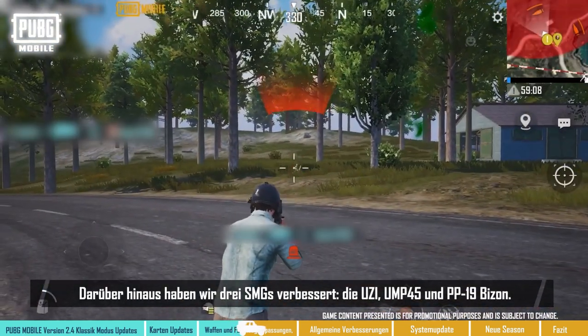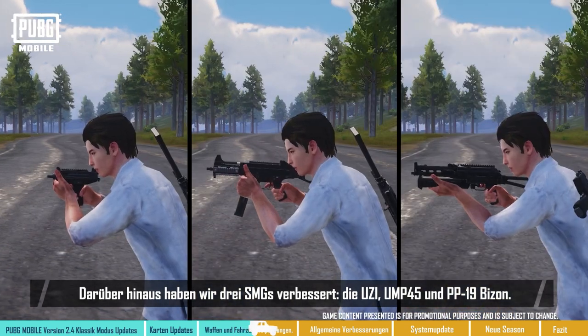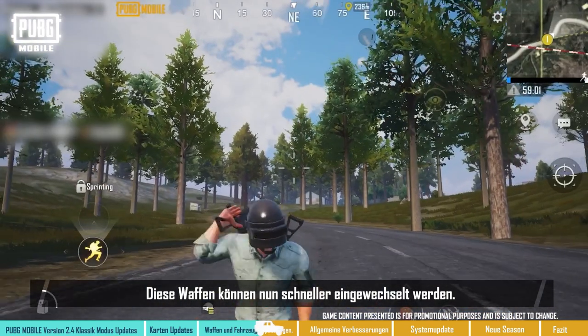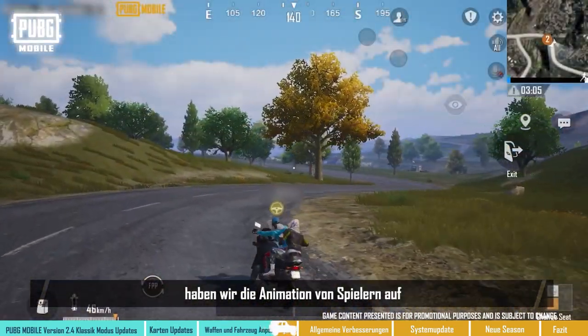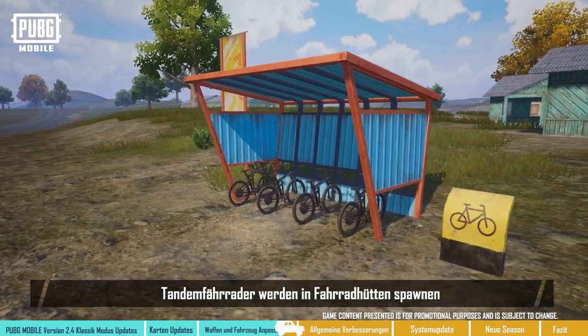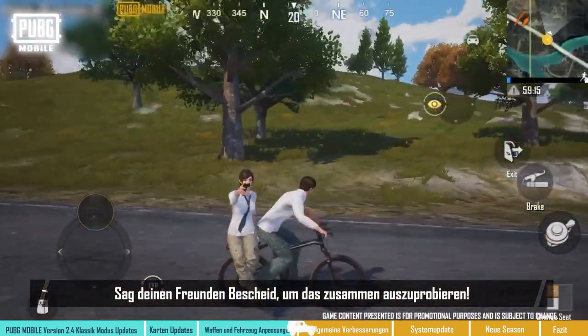Furthermore, we've also improved three SMGs: the Uzi, Ump-45, and PB-19 FIZON. It's now faster to switch into any of these three weapons. As for vehicles, we've improved the animation of players on motorcycles. Two-seat bikes will spawn in bicycle sheds so that players can ride with their teammates.